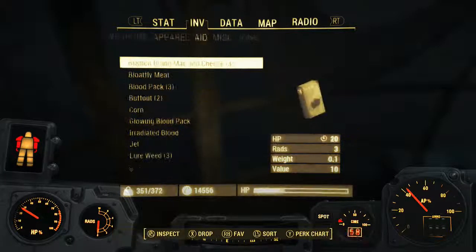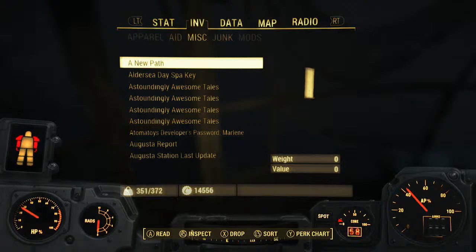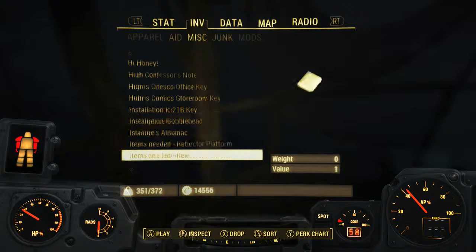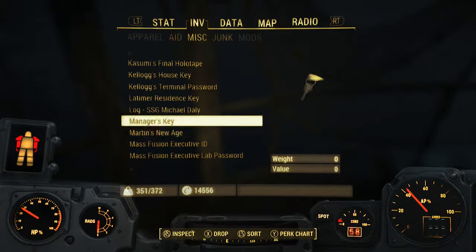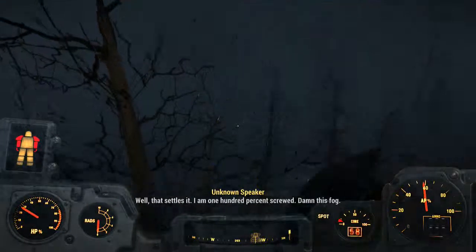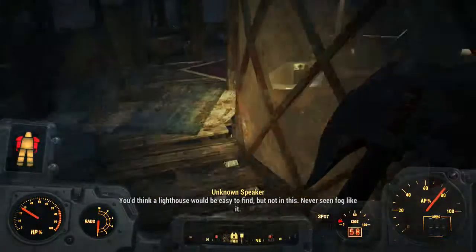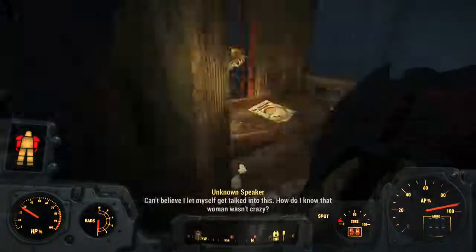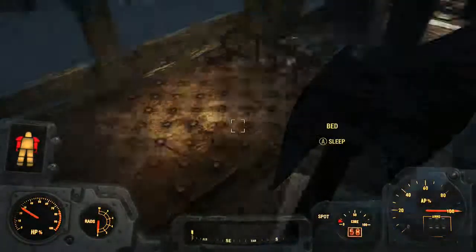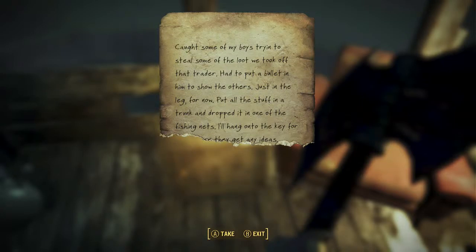Mysterious holotape. We're gonna find this — send this to me. That's settled. I am 100% screwed. Damn this fog. To think the lighthouse would be easy to find, but not this. Never seen fog like it. I can't believe I let myself get talked into this. How did I know that woman was crazy? Caught some of my boys trying to steal some of the loot we took from that trader. Had to put a bullet in him to show the others — just in their leg for now — but put all the stuff in a trunk and dropped it in one of the fishing nets. I'll hang onto the key.